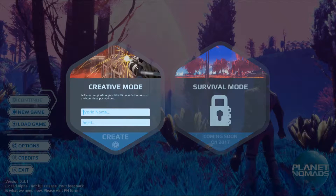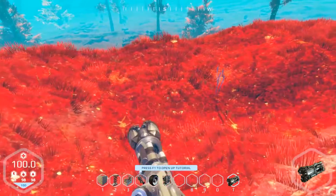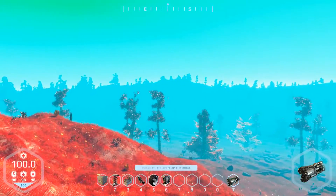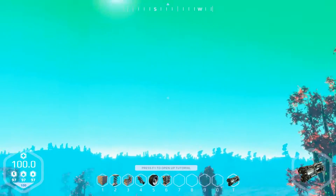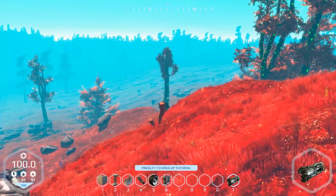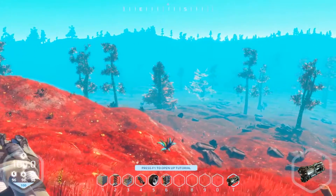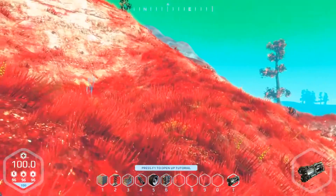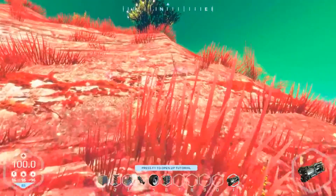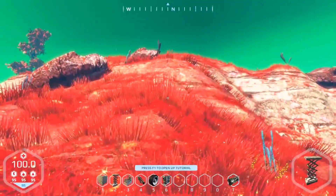From looking at the trailers, it kind of looks like a mix between No Man's Sky and Space Engineers — you're gonna be able to build stuff. So let's go ahead and create a new game. Survival mode is locked, coming in January 2017. So we've got creative mode. I'll create a place called Buttland. We spawned in some kind of blood grass area. Looking out at the horizon, it's quite beautiful actually. The colors are really reminiscent of No Man's Sky — the red trees, grass, and blue skies. I think the art style is actually trying to go for that.